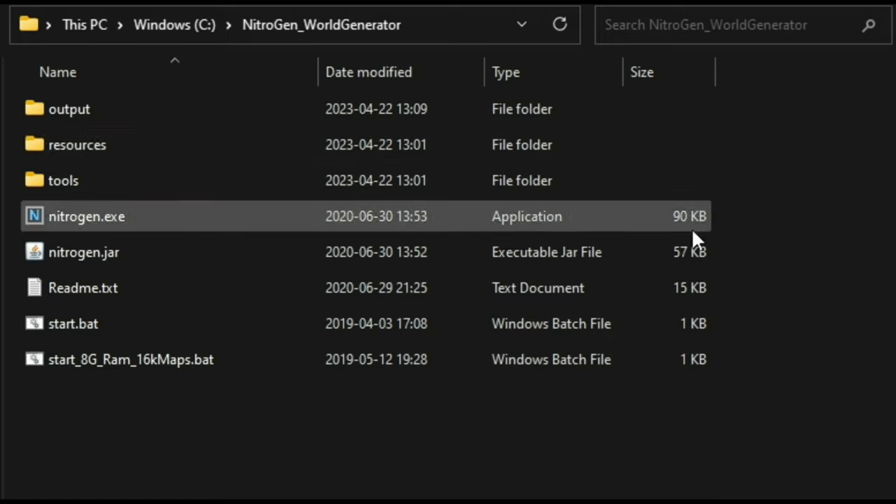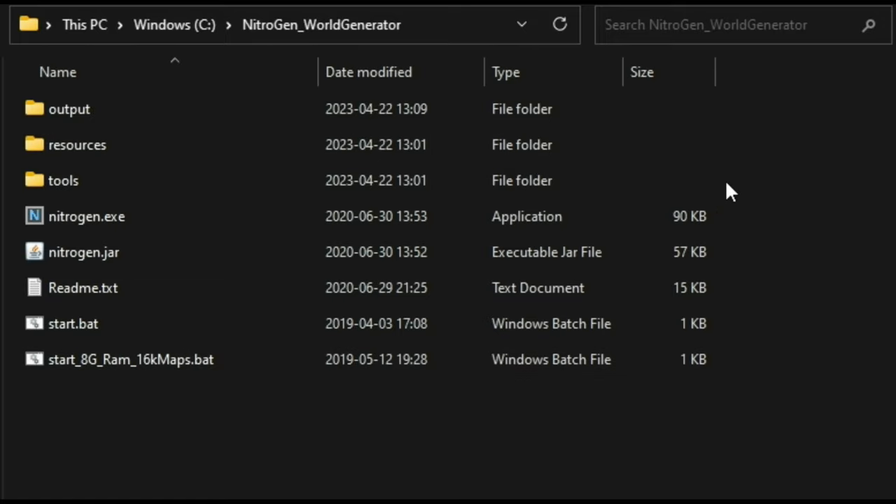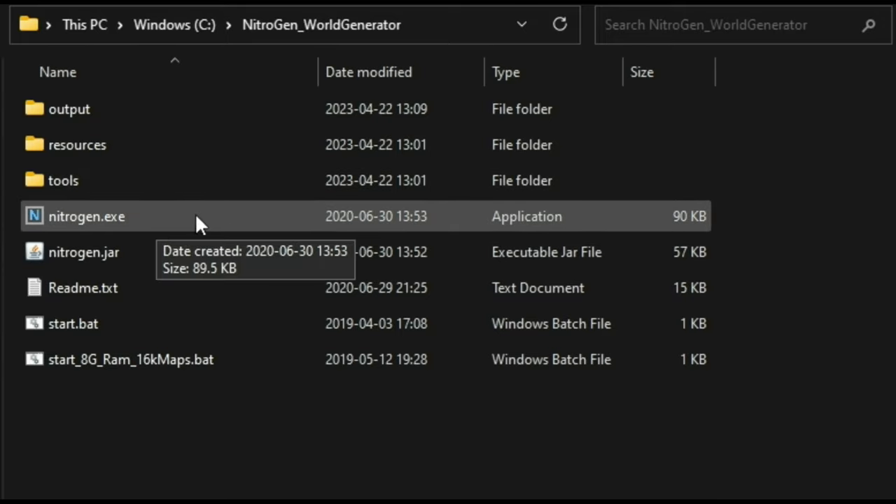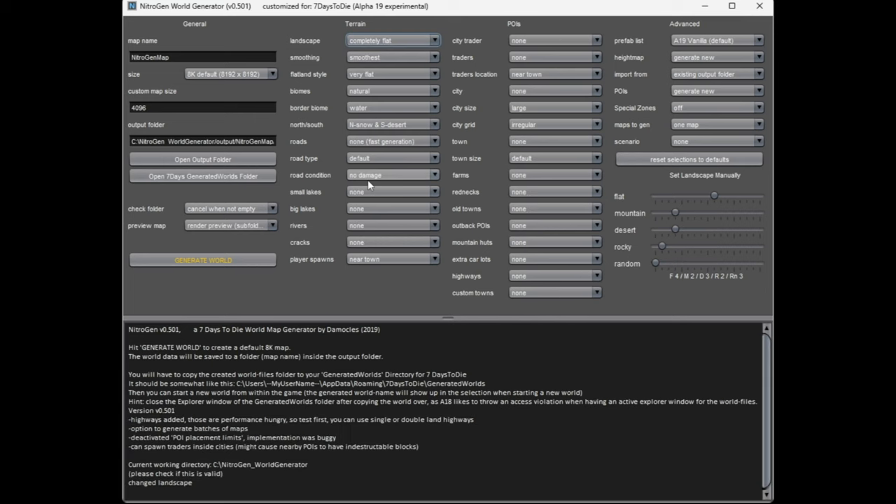I am beginning with Nitrogen World Generator, which is a very old piece of software we used in Alpha 19. It was never updated for the new systems in Alpha 20 and beyond, but it will generate maps very quickly and I'll be able to take the flat map information to Terragon. We need the flat map so we can get a complete city easily made. Once downloaded and extracted we're going to run the nitrogen.exe file.